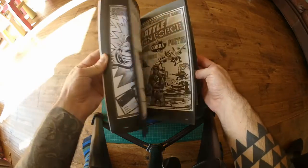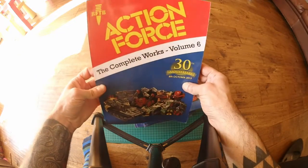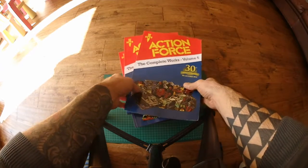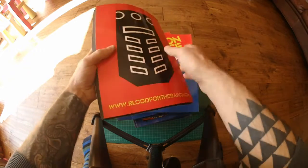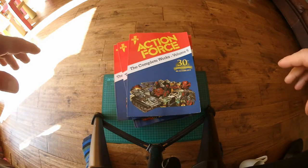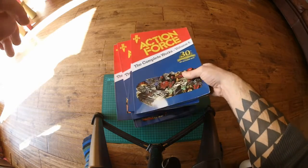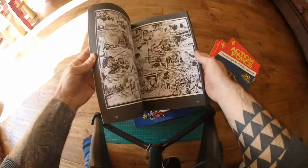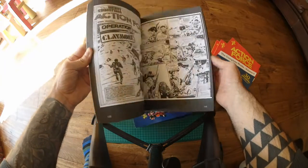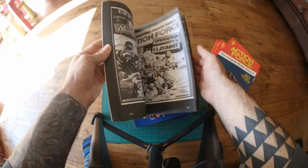Like I say, I'm wanting to go more down the Hasbro route as opposed to Palitoy. But I just thought I'd get them. They printed Battle Action Force for quite a few years before Marvel took over the comic side. I'll probably hang on to them actually - they're in really good condition, they've been read but they're not dog-eared. If they'd have been colour I might have been more keen, but that's what it was back then - black and white. But yeah, that's cool.